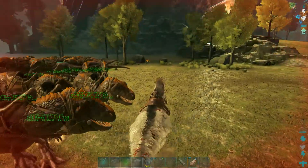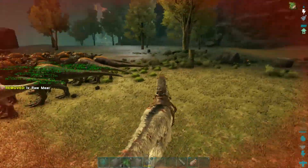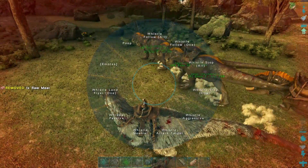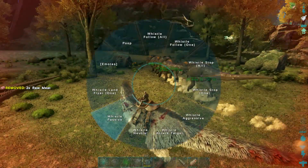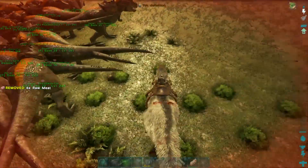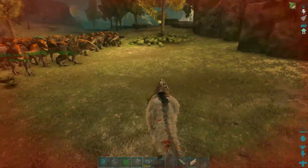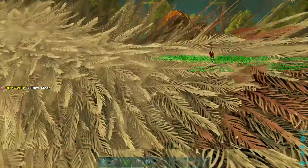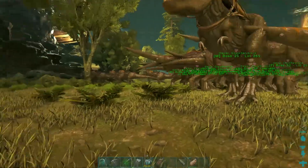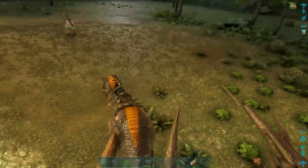That went better than I was expecting. The fight went way quicker than anticipated — most of this video was just running to the area and running through the cave. The actual fight took like two minutes on its own. Granted, the titan almost killed my UD, which was a little disappointing, but I probably should have kept my distance a bit more.